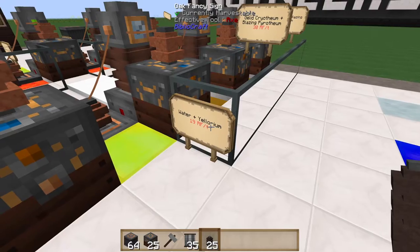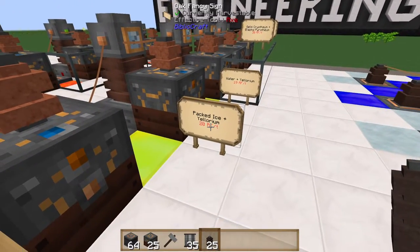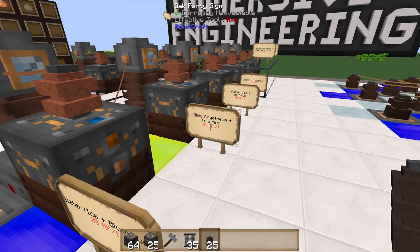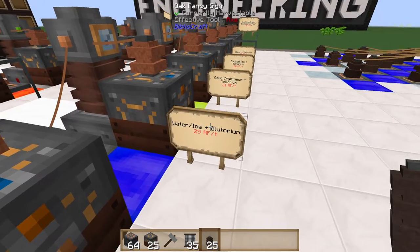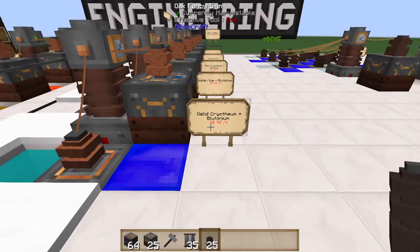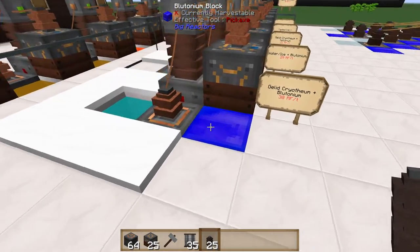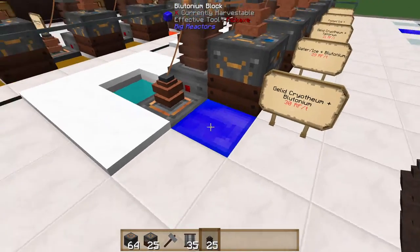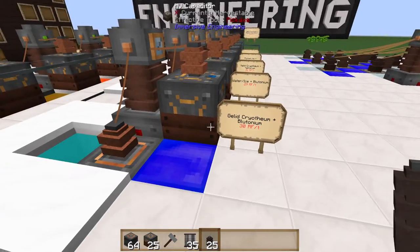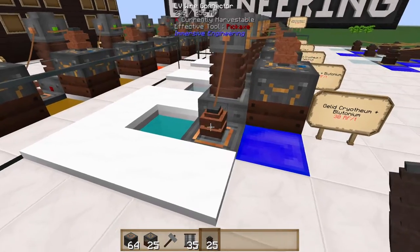With water and eulorium you get about 19 RF per tick. Packed ice and eulorium gives about 20 RF per tick. Gelid cryothium and eulorium gives 21. Water or ice with plutonium gives 29. Gelid cryothium and plutonium gives 30 RF per tick — the same as gelid cryothium with blazing pyrothium, since they're the same temperature. So the optimal two blocks to use are either blazing pyrothium or plutonium paired with gelid cryothium.